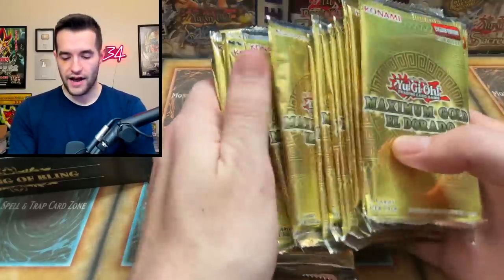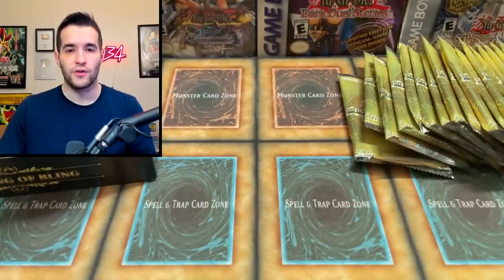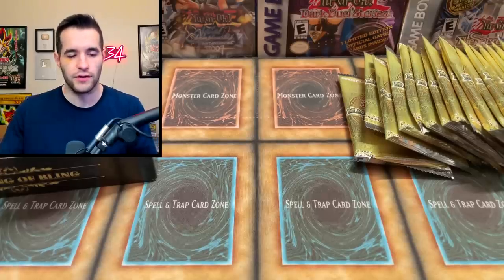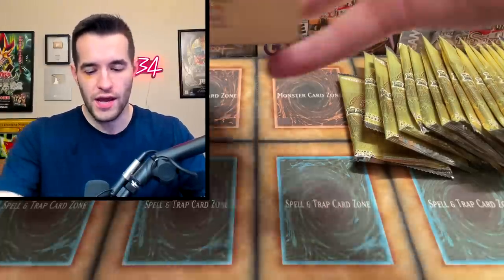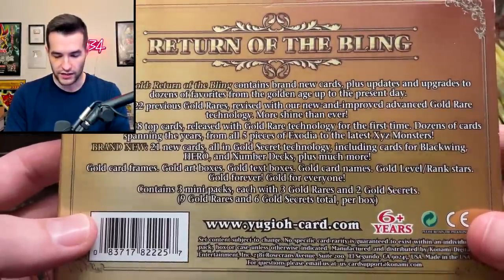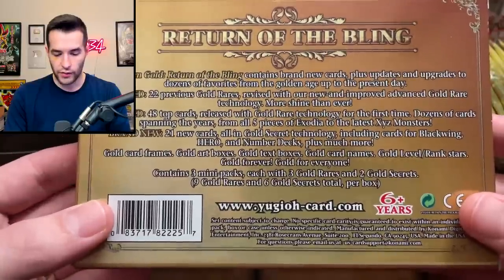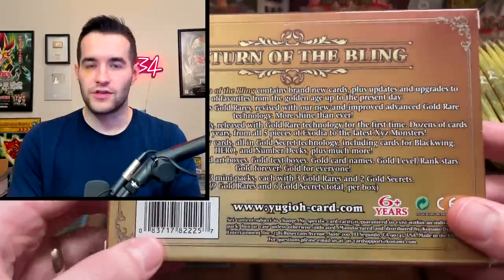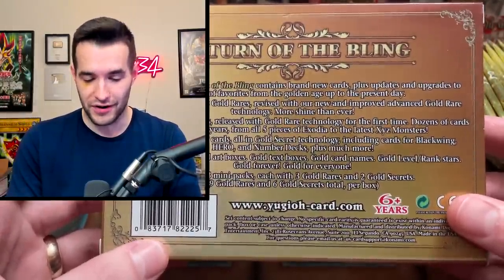Let's crack into these boxes. We're going to open them one at a time. I've removed the Maximum Gold from their special edition because it's obnoxiously big — it's like twice as big as the others. Premium Gold Return of the Bling is what we're starting with. I think these have like three packs inside. Premium Gold Return of the Bling contains brand new cards plus updates and upgrades to dozens of your favorite golden age cards. 22 gold rares revised with new advanced gold technology — more shine than ever. 48 top cards, 21 new cards.